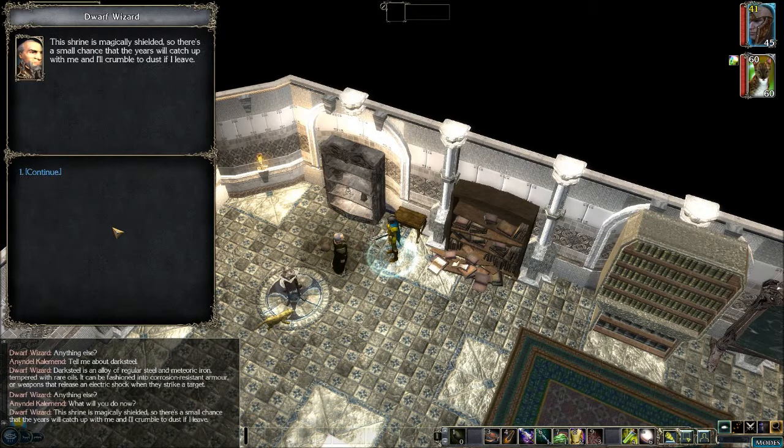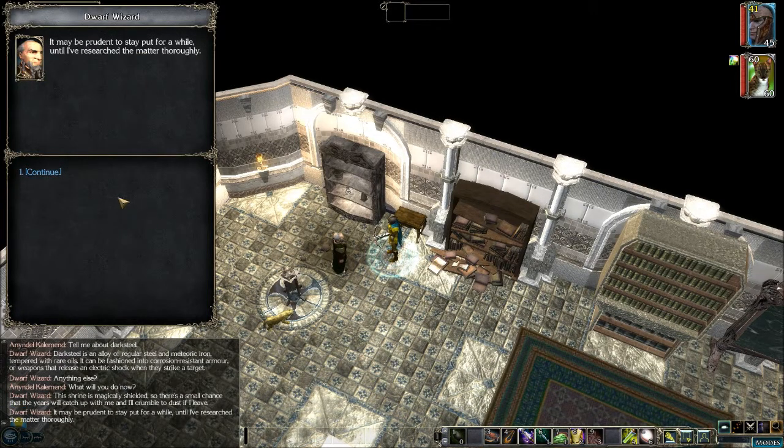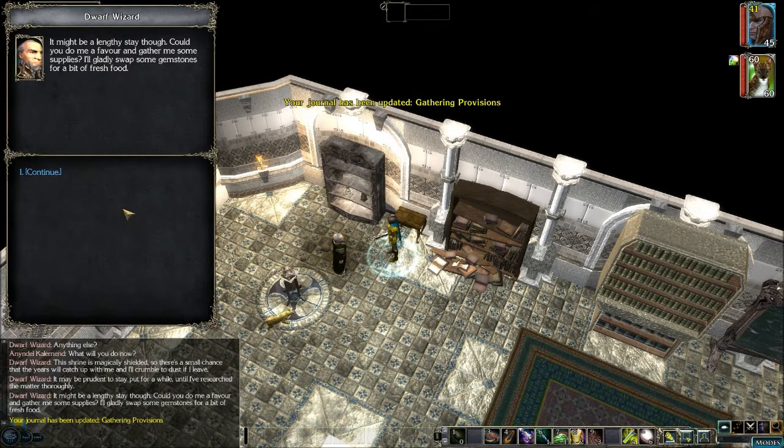'Tell me about dark steel.' 'Dark steel is an alloy of regular steel and meteoric iron, tempered with rare oils. It can be fashioned into corrosion-resistant armor or weapons that release an electric shock when they strike a target.' What will you do now? 'This shrine is magically shielded, so there's a small chance the years will catch up with me and I'll crumble to dust if I leave. It may be prudent to stay put for a while.'